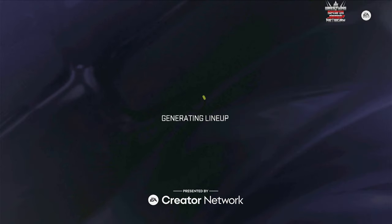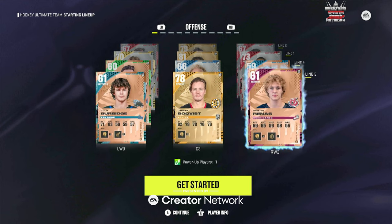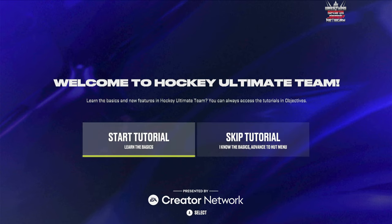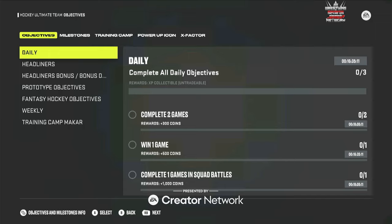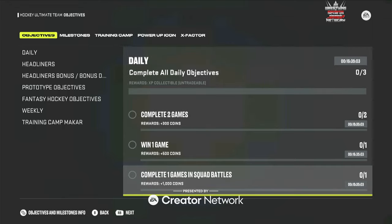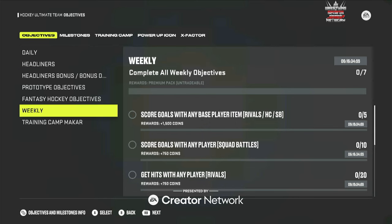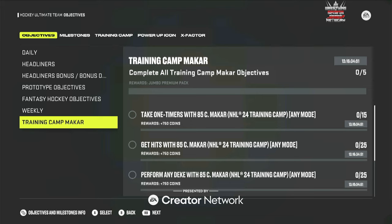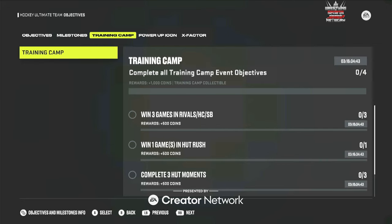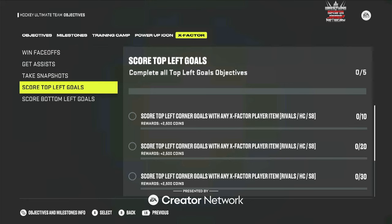Okay, we can build our team now - gonna generate a lineup. It's starting a tutorial so we can learn the basics. You can complete daily objectives, complete two games, headliner objectives. You can do weekly objectives or training camp to get packs as well. You have milestones and more. I'm not sure I'll start the training camp in this video - I just wanted to show you guys the packs you get when you start.